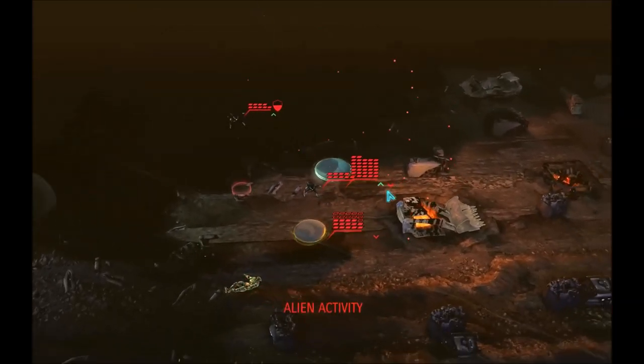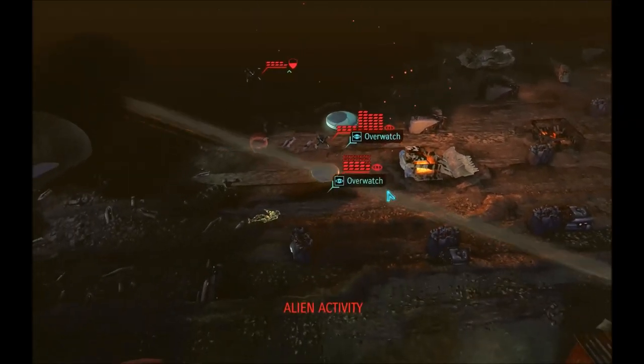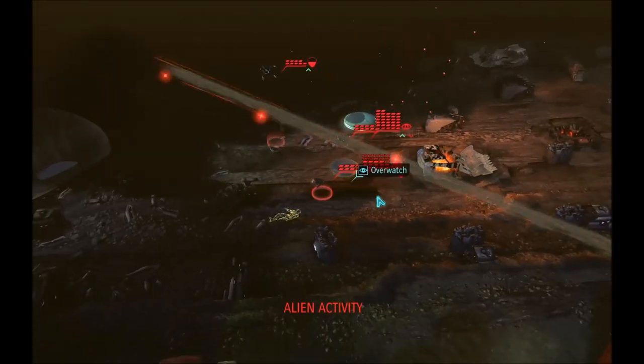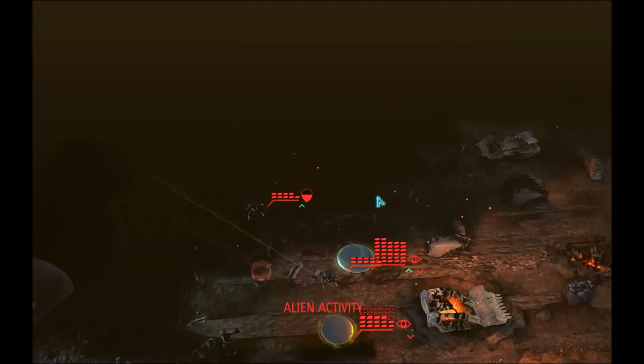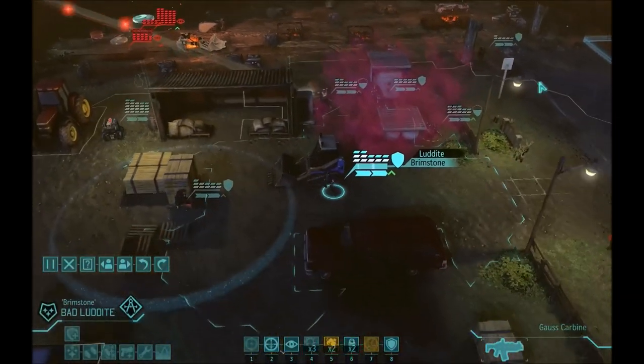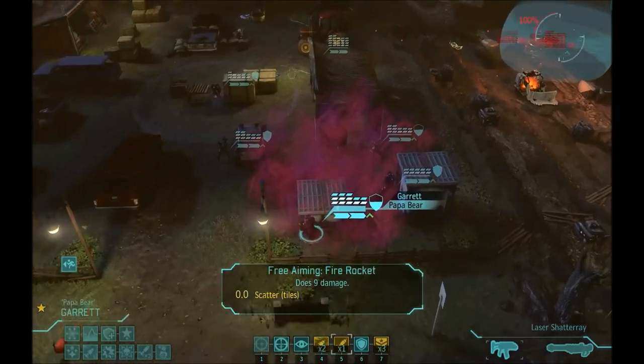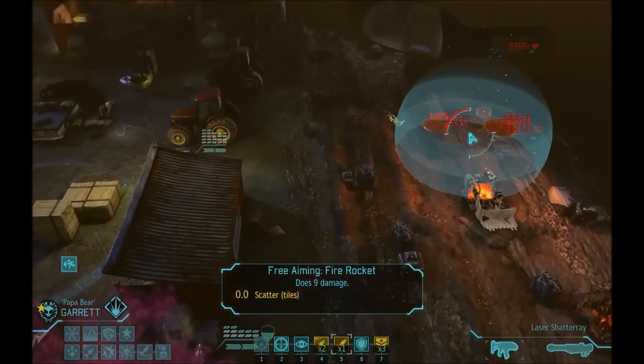As you see the drones are getting confused. They don't want to be close because they don't want to be in direct range, but they want to fix the cyber disk and they don't know what to do. And in any case, as you see we have given ourselves the time to toss the grenade and to toss the rocket in place.